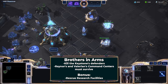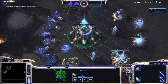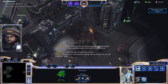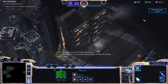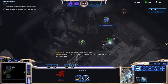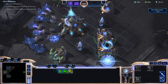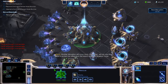Brothers in Arms is a fun mission that I enjoy a lot, and this run is no exception. I have to kill 5 Hybrid on the right side of the map and kill a keystone structure with 3000 HP. The map alternates between two states: a normal one where the enemy and my two AI allies fight, and then a disruption pulse fires, stunning all allied and enemy Terran units for a few minutes. During the stun, the Hybrid attack my allies. If my allies' command centers die, I lose. This is the first mission where I get to take a second base, which I'm excited about.